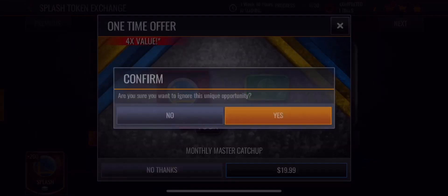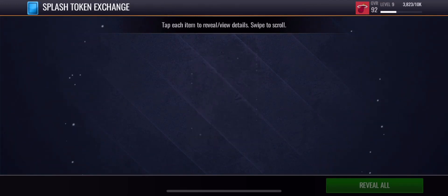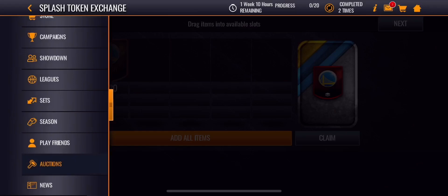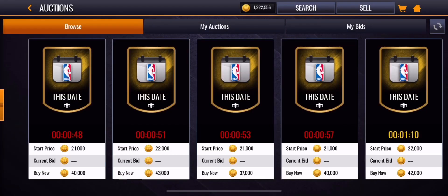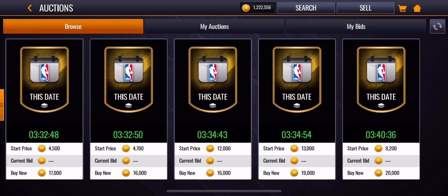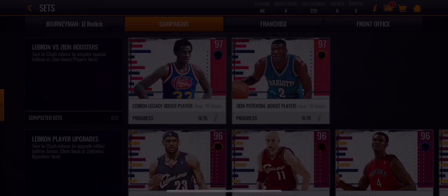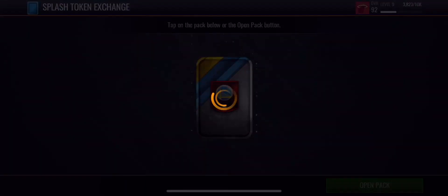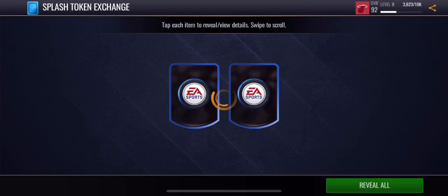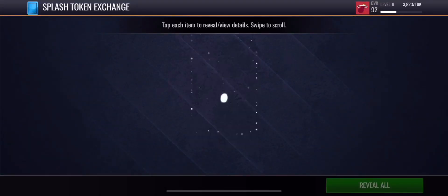From exchange sets you can get trade tokens and also splash day tokens. Those splash day tokens are going for around 15,000 coins right now. From your daily objectives, you get about 80 of those trade tokens or splash tokens, and if you trade them in and get lucky with the gold or elite trade token, elite tokens are going for around 85,000 coins right now.